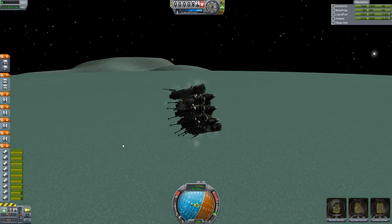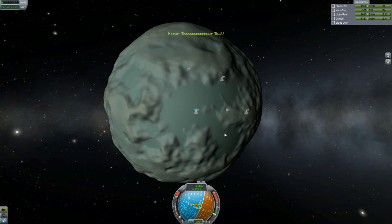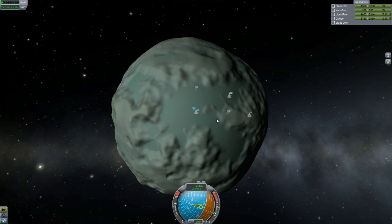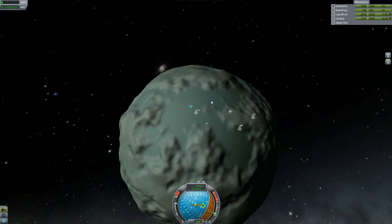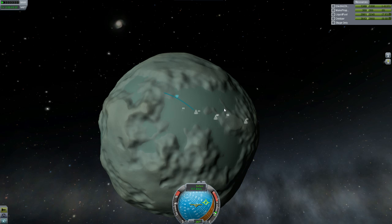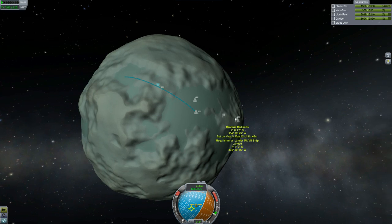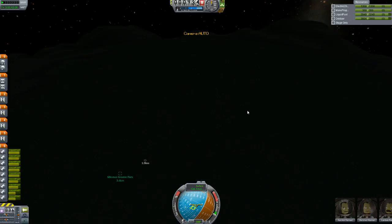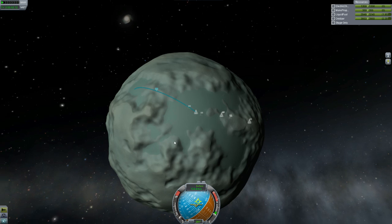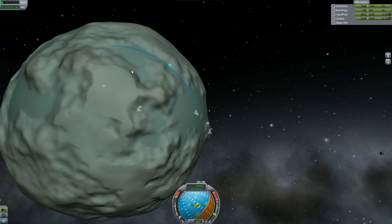We can get rid of the Science Juniors — we're done with them, no more Science Juniors unfortunately. Throttling up to check we're going the right direction. Looks good. Once we actually start to slow down, it's going to kill off that arc, so I want to overshoot a bit — something like that. That'll do nicely.